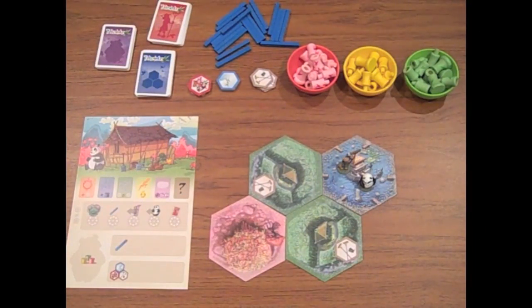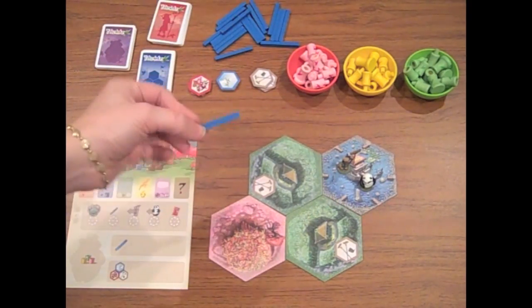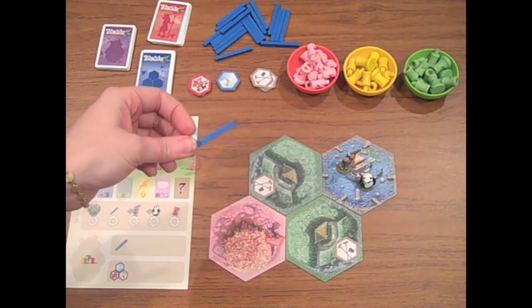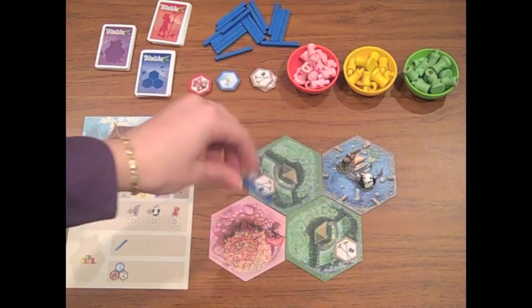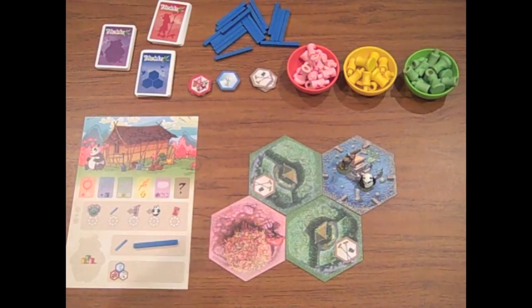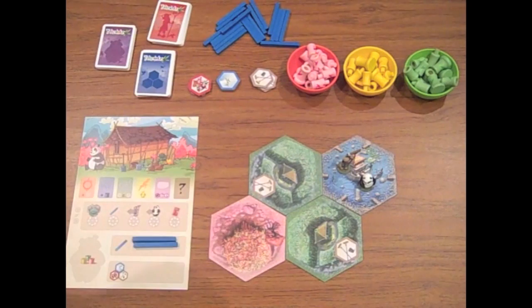The second action you can take is irrigation. Irrigation channels are these blue wooden pieces, and the action merely is taking one of these. You may also play it if you wish — that does not take an action at all. You can place these into the land at any point on your turn, or you could store them for later on your player board. That way, over multiple turns, you could collect multiple irrigation channels and then lay them all at once.